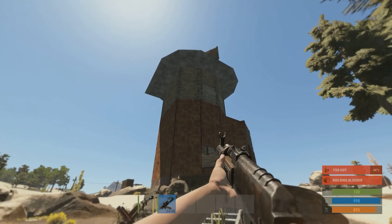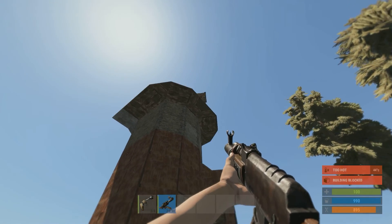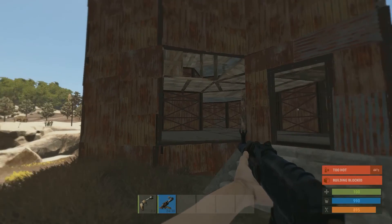Now with this base, this player has defended against ladders with the protruding blocks up there. Just ignore the hole in his wall — I assume he's been raided.